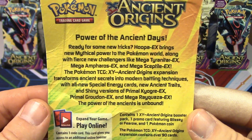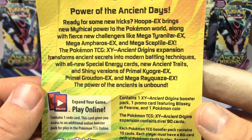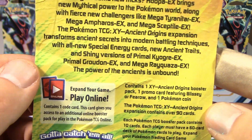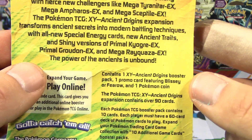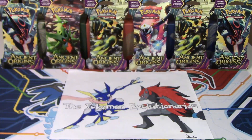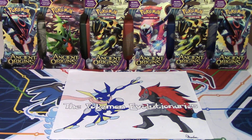Alright guys, let's take a look at the back here first. We've got 'The Power of the Ancient Days — Ready for some new tricks.' Hoopa EX brings new mythical power to the Pokemon world alongside fierce new challengers like Mega Tyranitar EX, Mega Ampharos EX, and Mega Sceptile EX. The Pokemon TCG XY Ancient Origins expansion transforms ancient secrets into modern battling techniques with all-new special energy cards, new ancient traits, and shiny versions of Primal Kyogre EX, Primal Groudon EX, and Mega Rayquaza EX. 'The power of the Ancients is unbound.' So that's what the back of the blister says. We've also got the two obligatory coins — Froakie and Chespin — and the two promo cards.